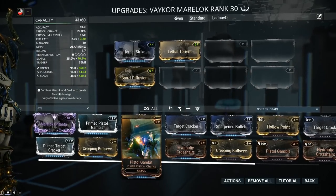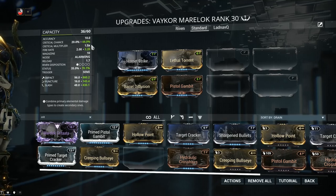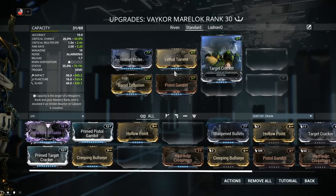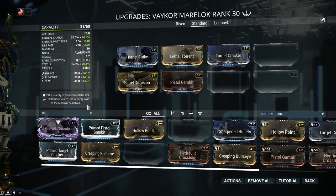Next we're going to go into Crit Chance and Crit Damage. This is a status weapon, but it's still worth investing into Crit Chance and Crit Damage before going further into Status Chance. Pistol Gambit will give us 120% Crit Chance, bringing our Crit Chance to 44%. Crit Chance is nothing without Crit Damage — Target Cracker is a tad underpowered, so if you have Prime versions, by all means go for Prime versions. Crit Multi at 2.4x.